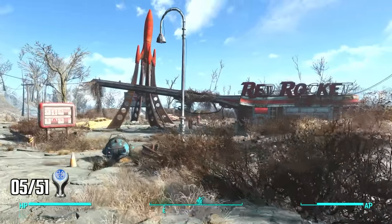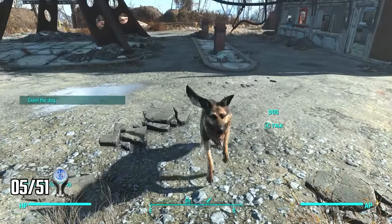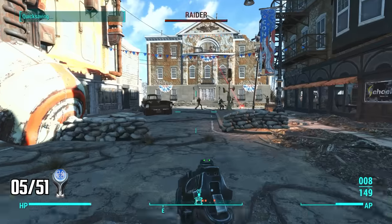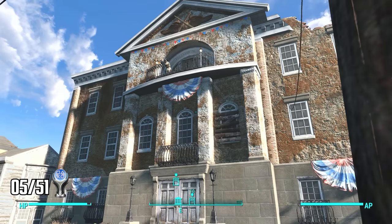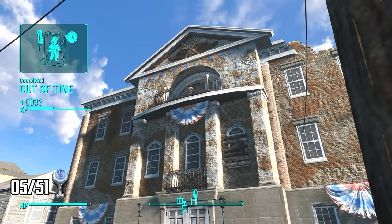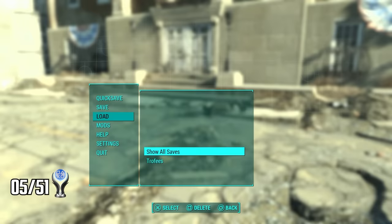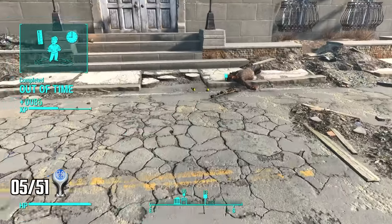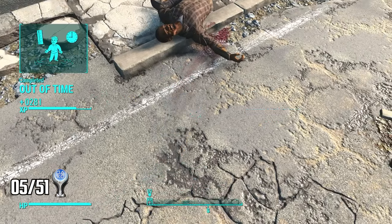Now I'm ready to move forward with the main quest. I make my way to the Red Rocket truck stop where I find my new best friend — his name is Dogmeat and he's my first companion out of five needed for a trophy. We make our way to the town of Concord where I fight off a group of raiders. Preston Garvey thanks me and the quest gives me 218 experience. Now I reload my save over and over until the Idiot Savant perk triggers — this time I get 654 XP instead.